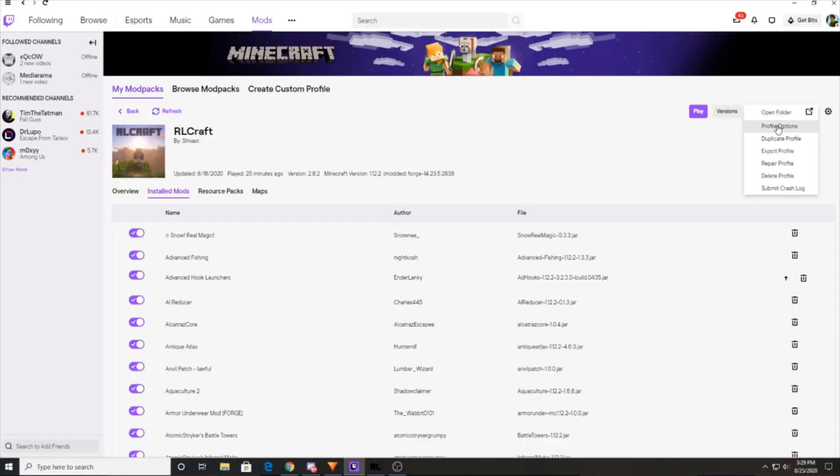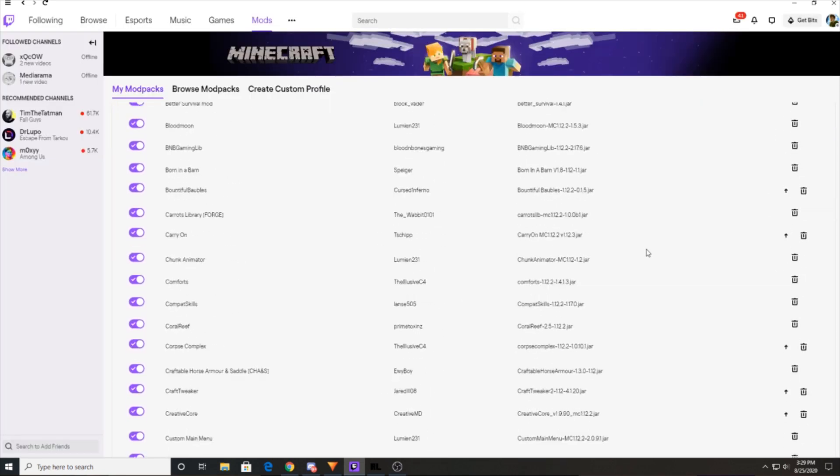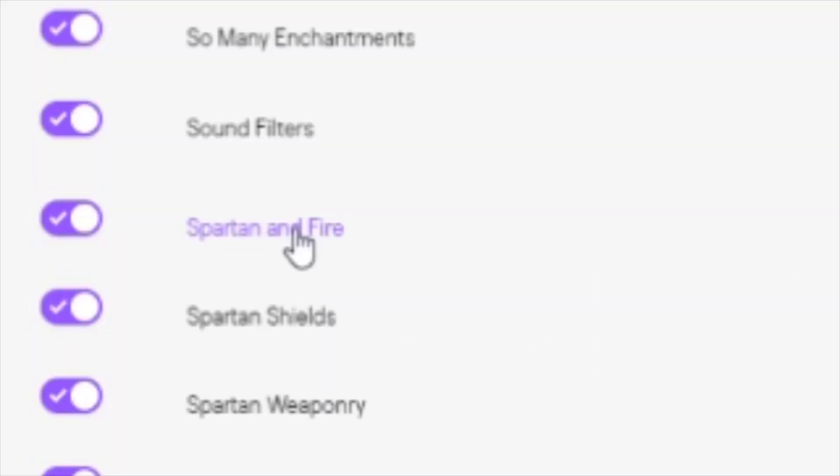If you are using the Twitch launcher, you can update your mods by unchecking this box in your profile options. You then scroll down and click the arrow to update the Ice and Fire mod, Dragons and a New Life, and the Spartan and Fire mod.